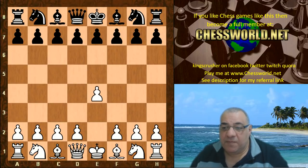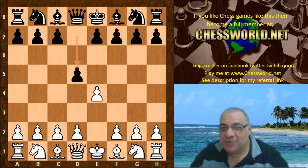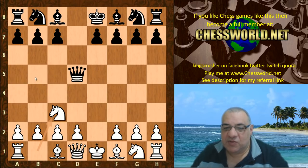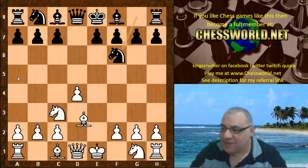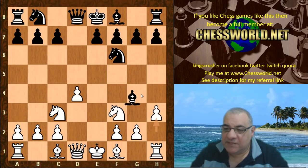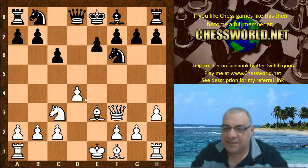So e4 — I played e4. David Spiman played the Scandinavian, or it used to be called the Center Counter. I took, critical test Nc3, and the Queen went all the way back. There's also the Queen a5 variation which is more popular. So Queen goes all the way back; d4, Nf6, Bishop c4. The main move is actually Nf3, allowing this Knight to be pinned. For example, this position is possible because one is hitting b7, so it doesn't matter about d4, and if c6 this is quite pleasant for white.